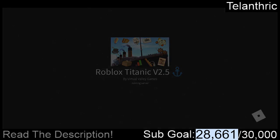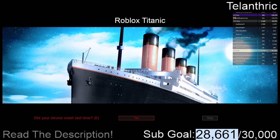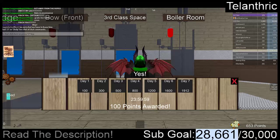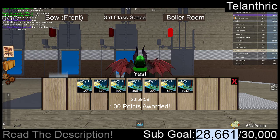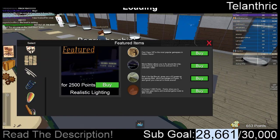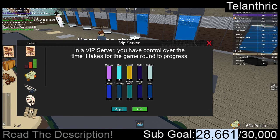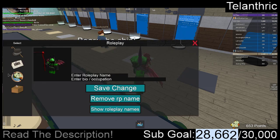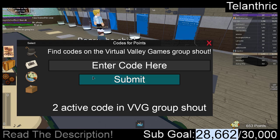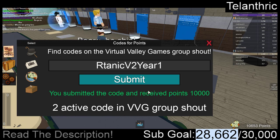If I know of any more codes I'll make sure to tell you guys. The game is loading right now, so I'm going to go on another computer and search up Roblox Titanic all codes. Let's check out where the codes are so I can redeem them. I'm not really sure what this stuff does - I just want to find the codes. The code it said was RTitanic V2 year 1, and that gave me 10,000 points.